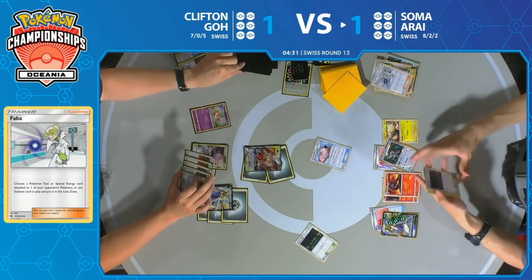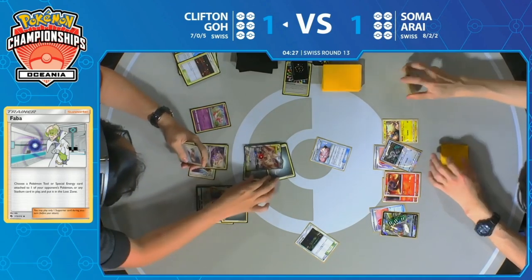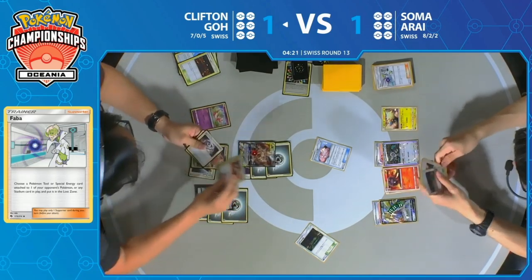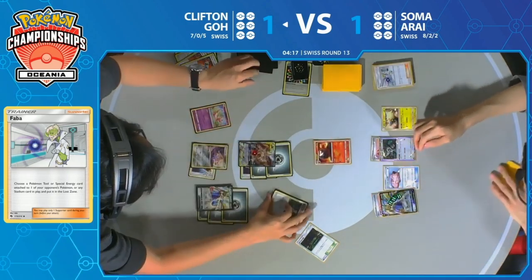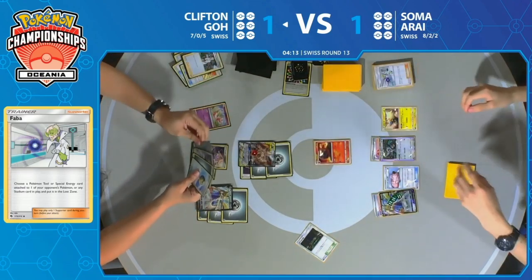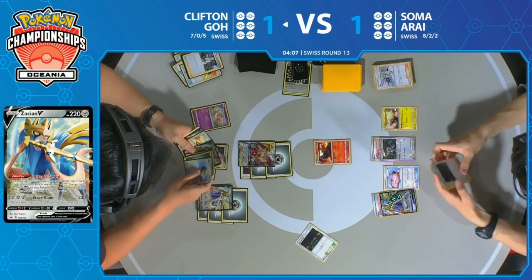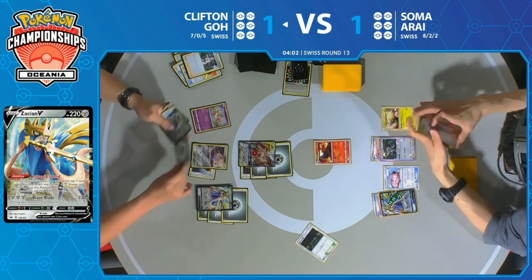We saw a Faba play — it gets rid of one of the very few special energies in Clifton's deck. Soma was hoping that would disrupt, but one turn too late. That Faba would have been huge last turn — this turn, just not quite as effective. We're going to see an Escape Board come down, and then double Custom Catcher — a big-time play by Clifton.